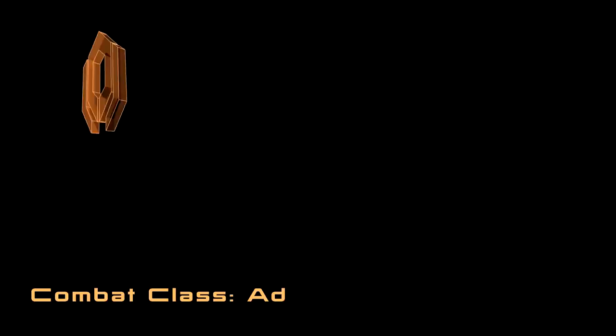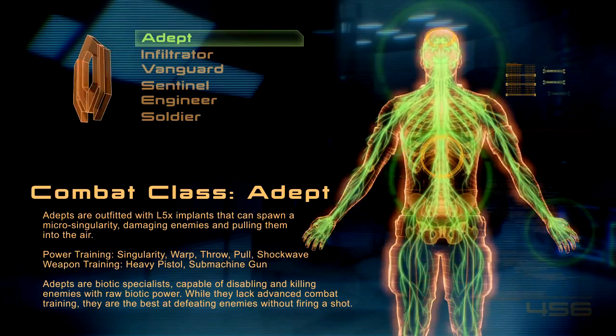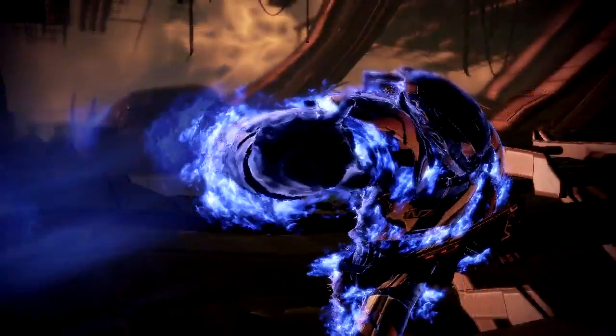Hey there, I'm Kristina Norman, Lead Gameplay Designer for Mass Effect 2. Today we're going to take a look at gameplay footage of the Adept, one of six classes available in Mass Effect 2.